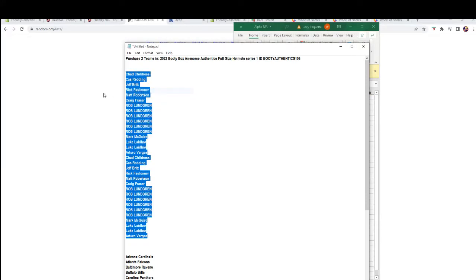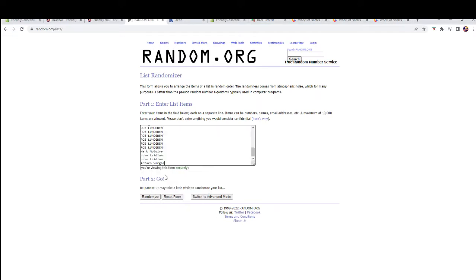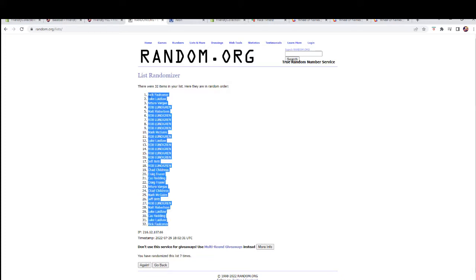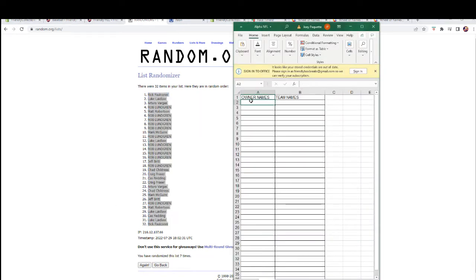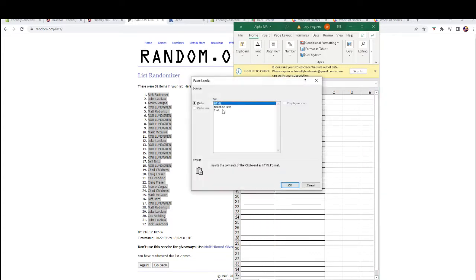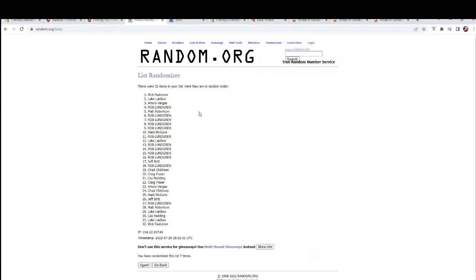We're gonna copy, we're gonna paste, and we're gonna roll it seven times. Here we go, good luck everybody. One, two, three — oh, three didn't click, I missed. There's three, four, five, six, and seven. Let's paste these in here — paste special, do the text. There they are.